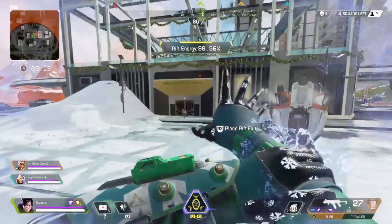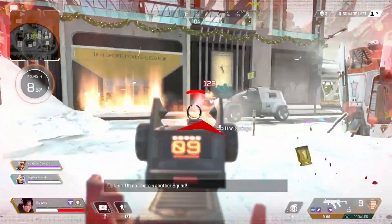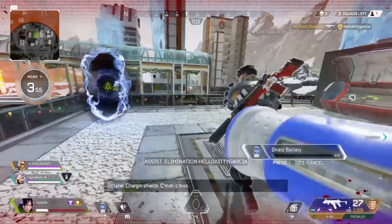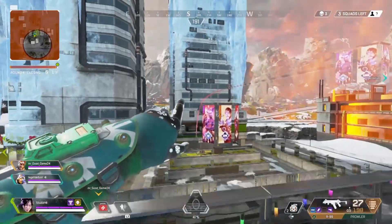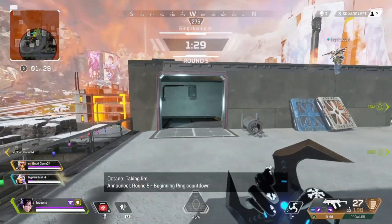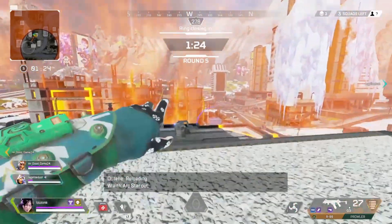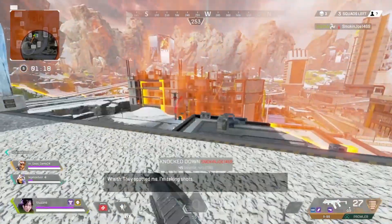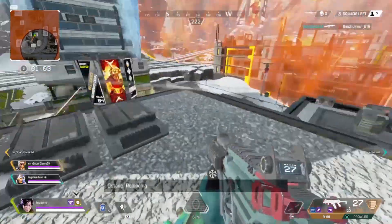Everyone recommends using an SMG with a shotgun — like, if you're gonna use the Prowler, pair it with the Peacekeeper or the EVA-8. Same with the R99. The combo should be SMG with a shotgun. But I wanted to show you how both weapons work together, so I decided to use both the R99 and Prowler on these videos — and it went really well.